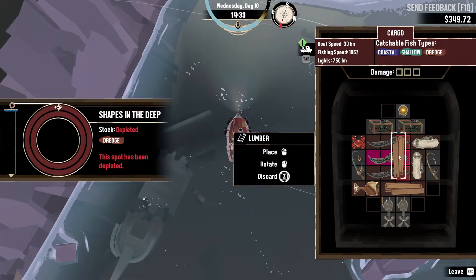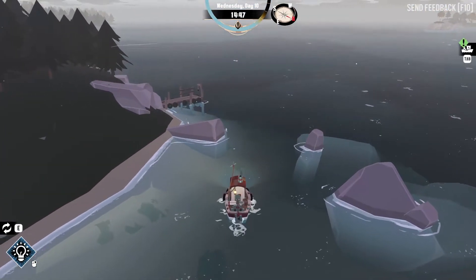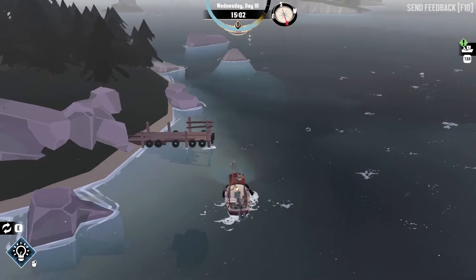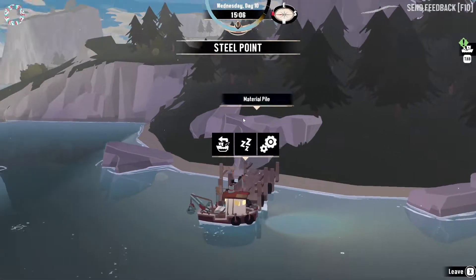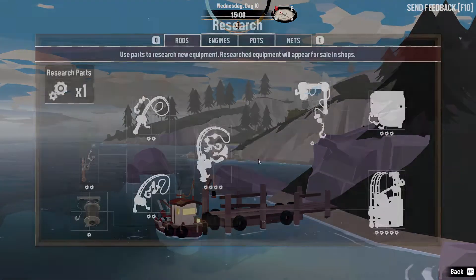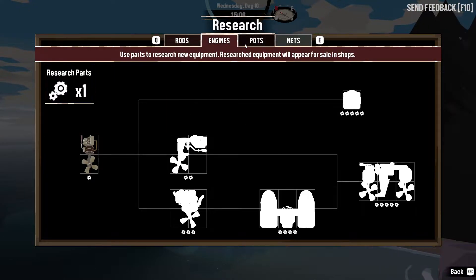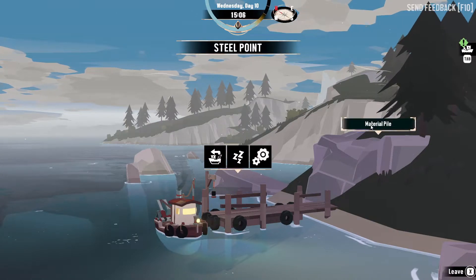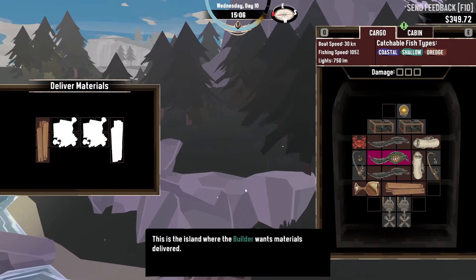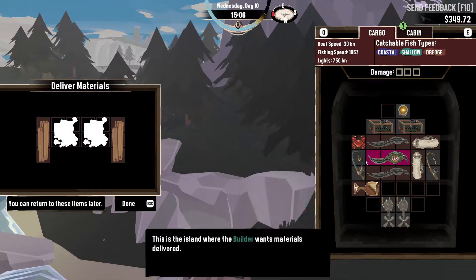I have to discard it — damn it, didn't think that through. That's okay. So we're going to go over here and dock up, because research. Oh, that's right — not available. So we — oh wow, that's cool, I forgot about the research stuff. Material pile — another piece of wood.